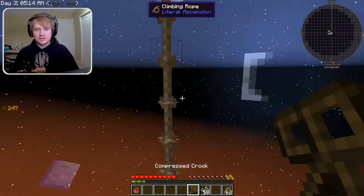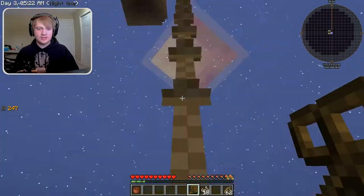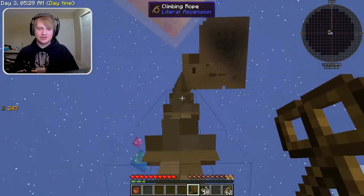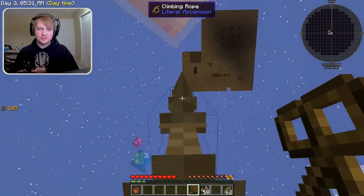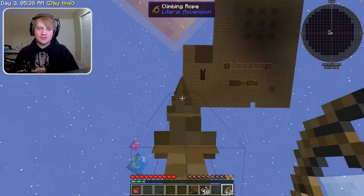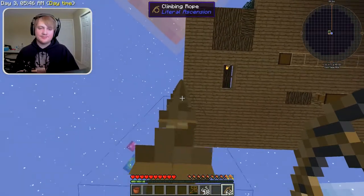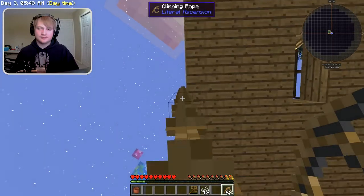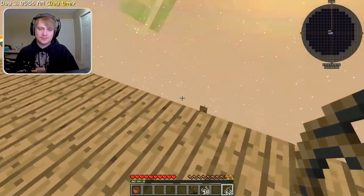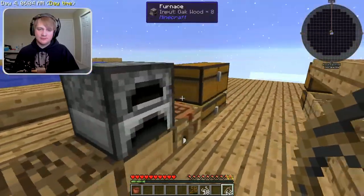Ropes are tricky to climb. Get on them and look straight. Hold shift and look straight up — you climb slower, but you can climb straight up, especially right when you jump. Just keep holding right shift so you don't run out of rope. And we're up! That's how you save yourself from certain destruction and doom from falling off all the time.